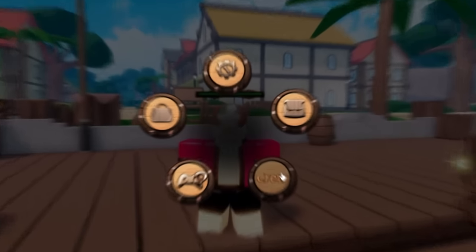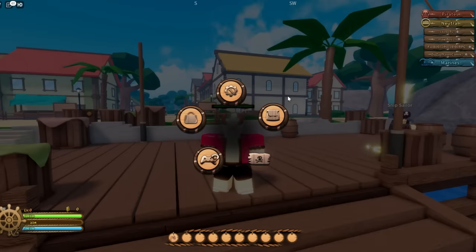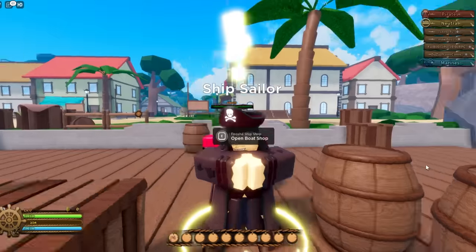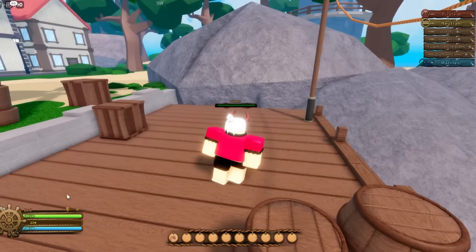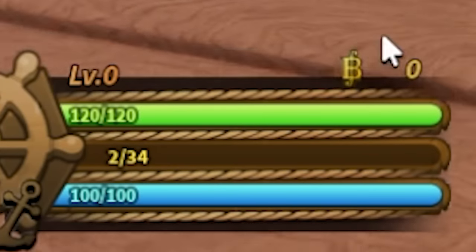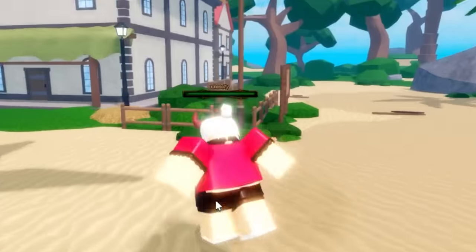The inventory shows what you have — you start with fist combat and cow meat. You also have a party system to invite people, though it requires a public server. The cruise system is coming in update one. There's also the ship sailor — you can buy a sailboat for 300 belly, warship for 1,500 belly, or coffin boat for 2,000 Robux. The bottom UI shows your level, health bar, XP bar, stamina bar, belly, and ping or FPS.